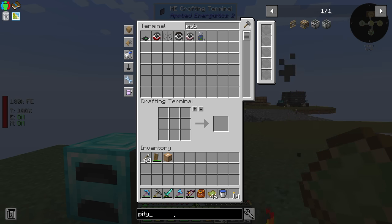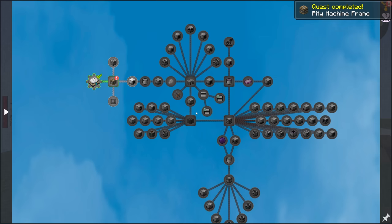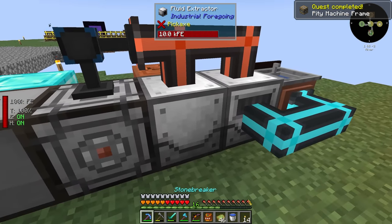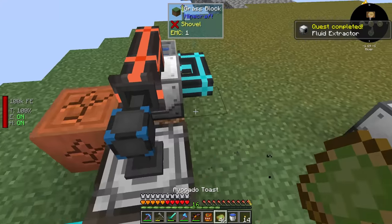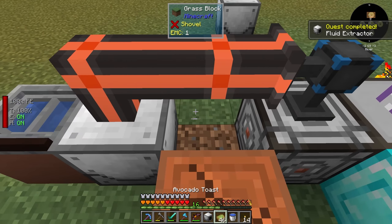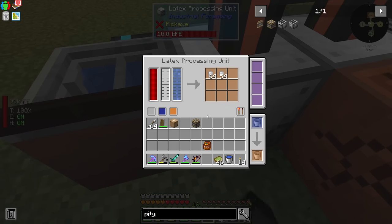Fluid extractor, latex bucket, latex processing unit — we've done all these, we just didn't have them in our inventory or that section unlocked. So pity machine frame — let's go and just make one of those to satisfy the quest. And then the fluid extractor, I guess we're going to break and replace some of these things. Quest complete — fluid extractor, place that back. How's this doing? It's basically empty.